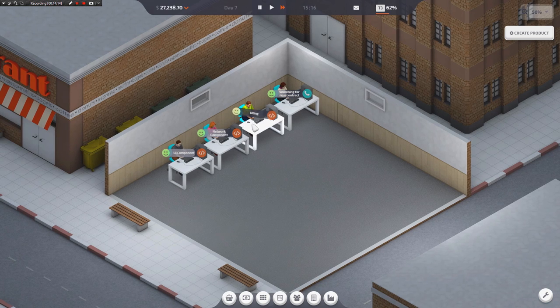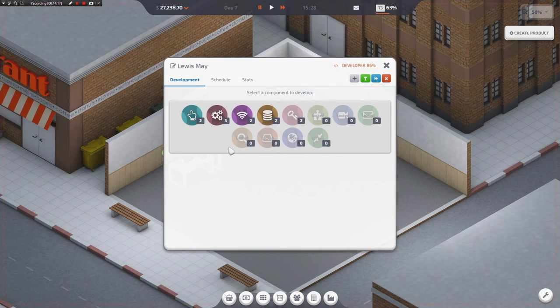If you decline a contract, you can't take a contract from that employer for another 30 days, so declining too many contracts in a row can lead to problems. I would actually like it if the game would not offer you contracts for which you don't have the employees to actually fulfill, because it's kind of self-terminating. I've never actually run out of employers, but I have had to decline like four or five contracts in a row just because they all ask for things that I don't have and there's no way to politely decline.